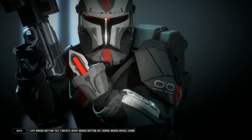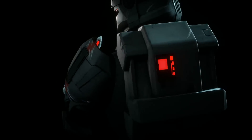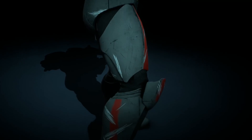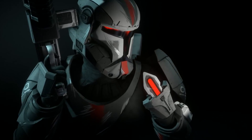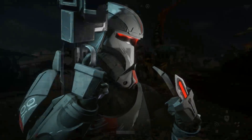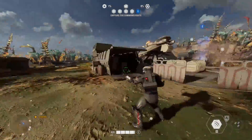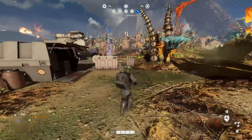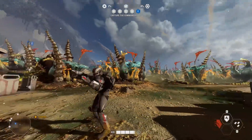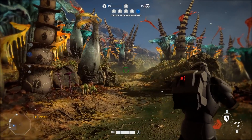Next up I've got a clone commando mod which is absolutely stunning. This is the Bad Batch Clone Force 99 commando from W, and it completely changes the look of the clone commando to look like Clone Force 99 — it's just so cool. You have this really dark matte armor, grey and black, it looks fantastic. There's also a red visor and red and white accents on different parts of the armor: the shoulder pads, elbow pads, helmet, and chest piece. There's also some battle damage with really good texture work, and it has the Clone Force 99 number on the shoulder.